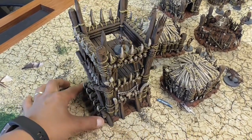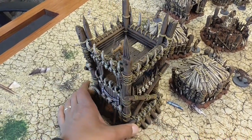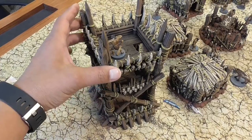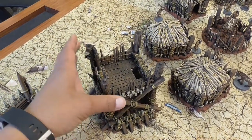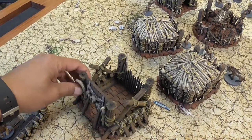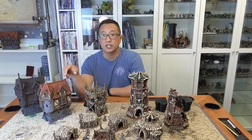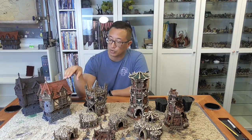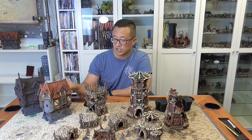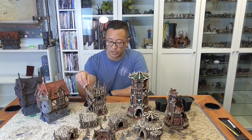Here we have the tribal tower, which I think looks really really good. The paint scheme for these takes a little bit more time than my regular buildings. If you missed the video on how to paint these buildings, go ahead and click here — you'll be able to see the tutorial where I go through how to paint these kinds of buildings.